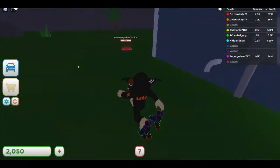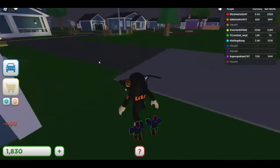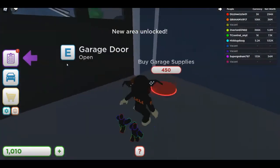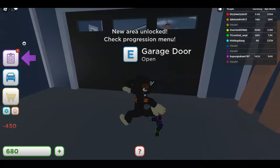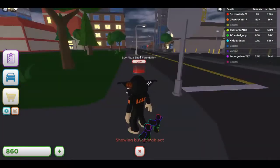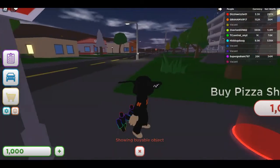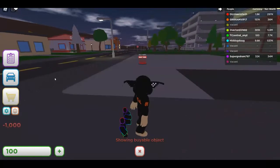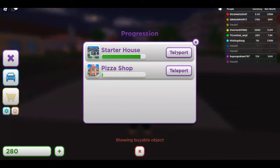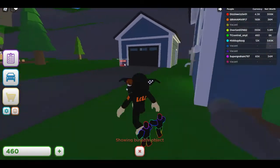There's a garage foundation, so now we're moving on to the garage. We got garage walls and garage roof. Garage supplies — oh, a pizza shop! There's a pizza shop. That was a thousand — this is pretty expensive. I'm gonna go back to the starter house, finish that, and then move on to the pizza place.